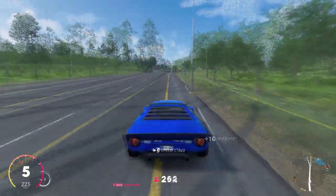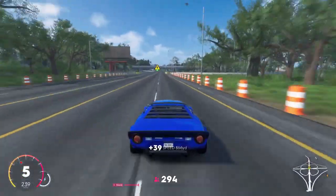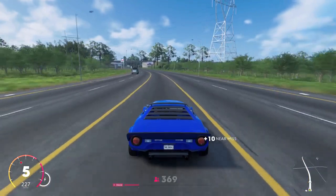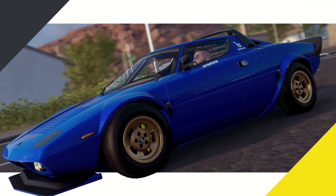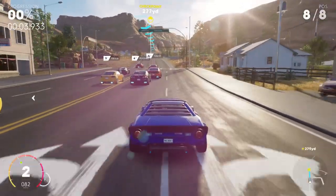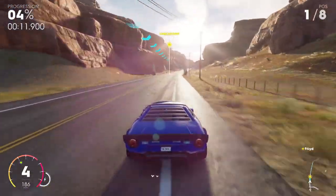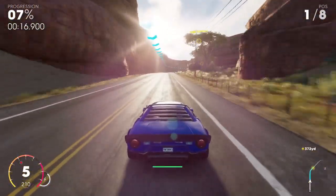I'm honestly wondering how they actually pick the top speeds of these cars. I'm starting to wonder if they make some of these almost random so they can't be insanely overpowered. If you had a car with the speed of the Super Leggera combined with the handling of something like the Porsche 911 GT, that would be an absolute monster. From driving the Lancia, it handles and drives pretty much how I expected, but I'm really digging the overall look.